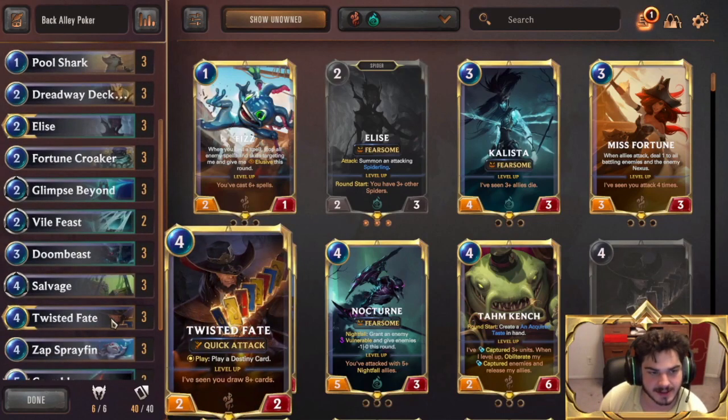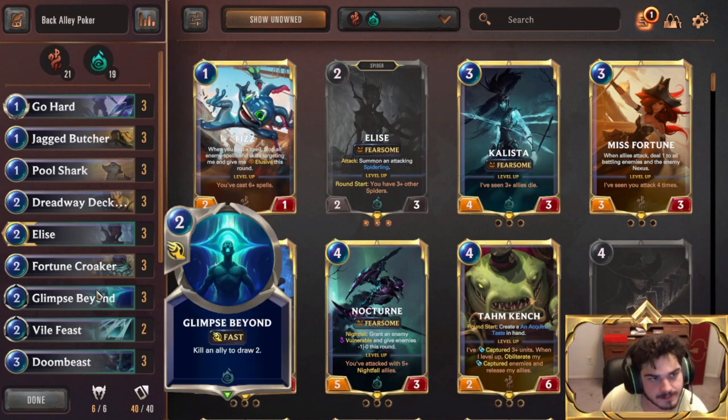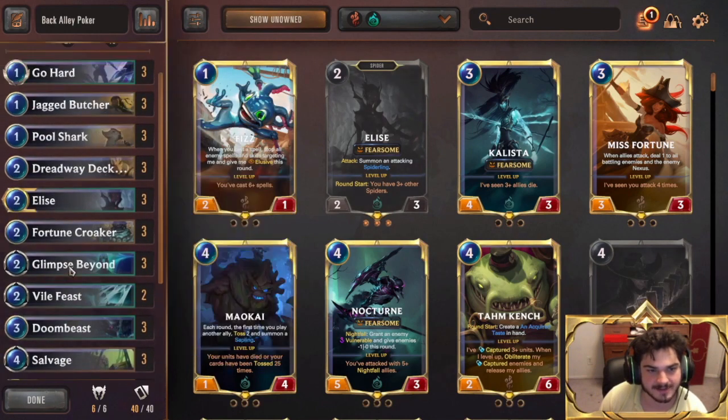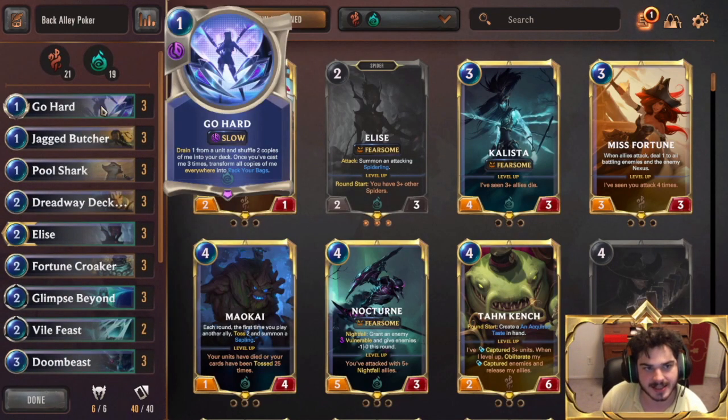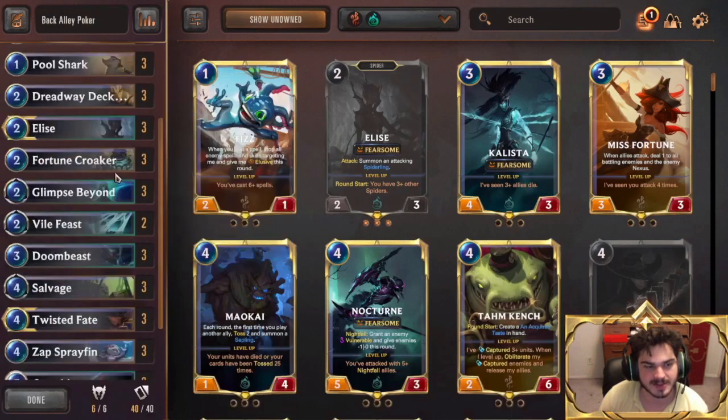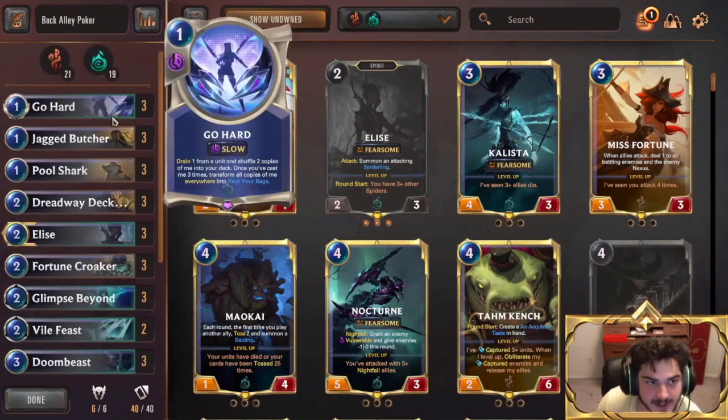You have your Twisted Fate. You're not always going to be evolving him, but you will evolve him relatively often, and he is a solid win condition. Your deck is built to rapidly level him up. Your deck is really built around Gohard — it's trying to level up Twisted Fate really quickly, and it's trying to play a bunch of Gohards and get them to a Pack Your Bags. Because Pack Your Bags is your win condition. It's between Twisted Fate and Pack Your Bags — those are your two win conditions.